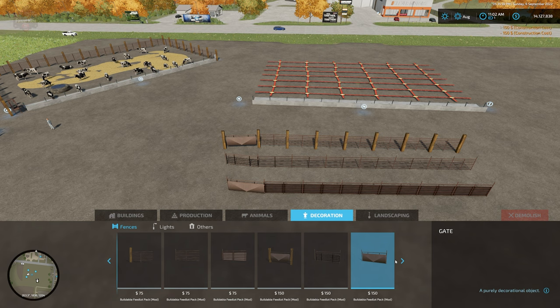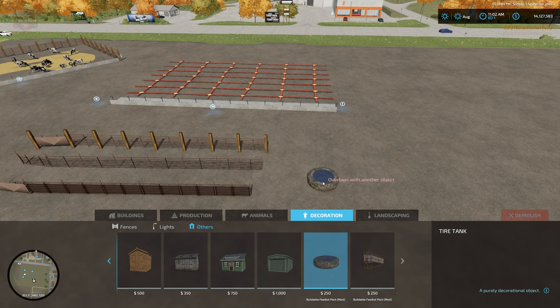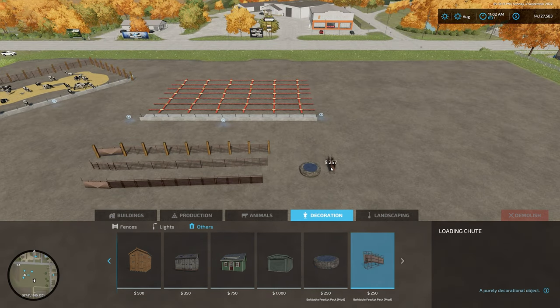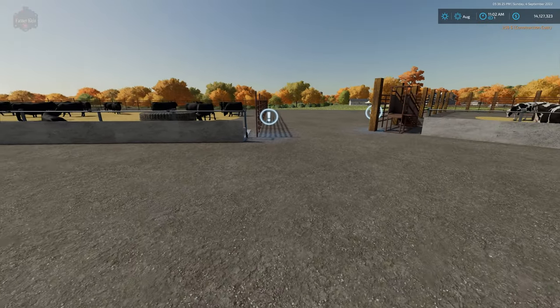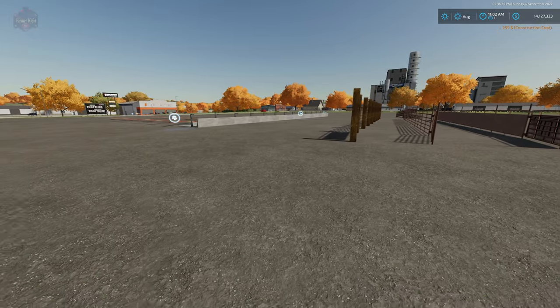Under Others we have a tire tank. This setup does not require us to supply water — it will auto-water — but this is just a visual tire tank with a water plane on it if you want that look. Then we have a loading chute, which is a decorative object only; it doesn't actually have a loading trigger associated with it. But we can have it there so we can really build out our animal area exactly how we want it.